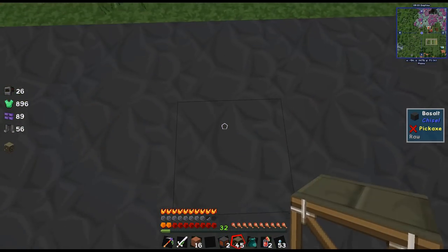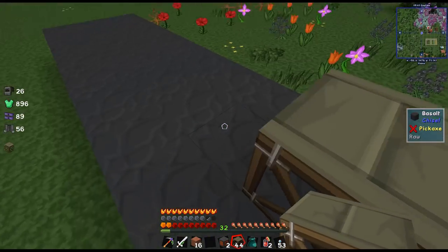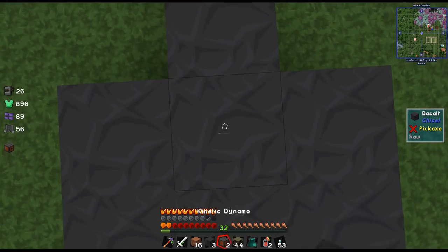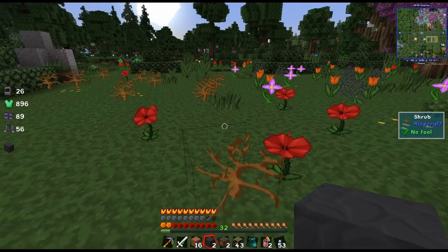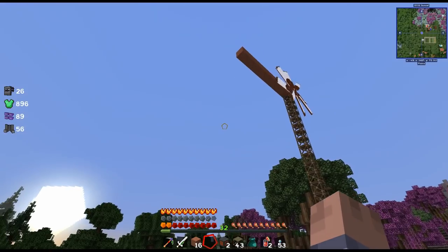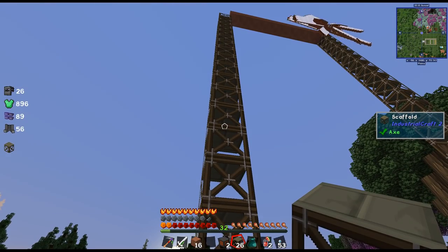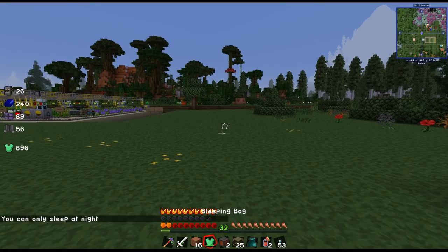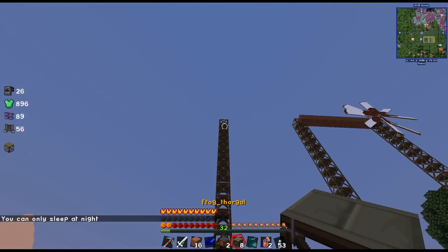I'm measuring out the placement — one, two, three, four, five, six, seven, eight, nine — right there is the last one. I want to have one ring gap and then we're going to come to here. Down here I just want to have some kind of a base and then maybe transformers here, and build all of these up. And let's go ahead and sleep the night away real quick. Apparently it's not dark enough yet. Look at that — I need one more.